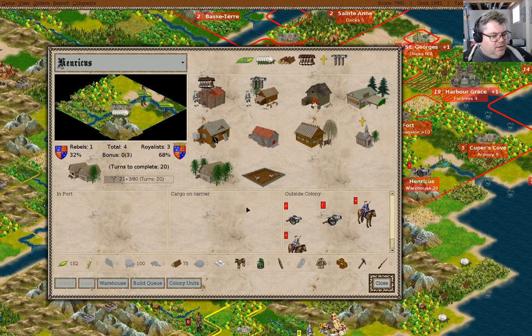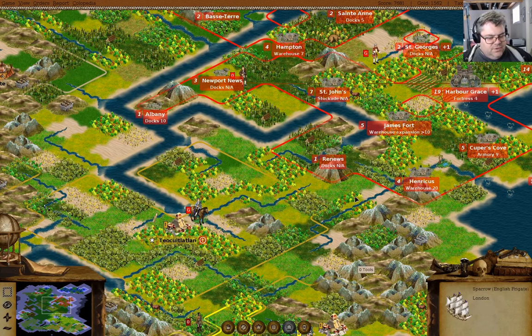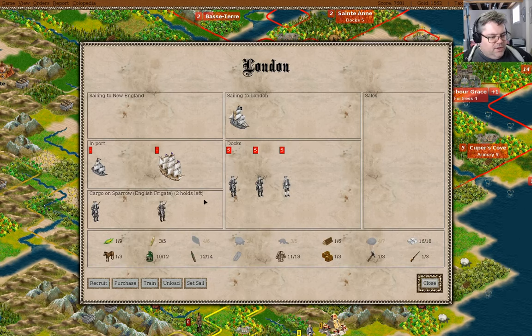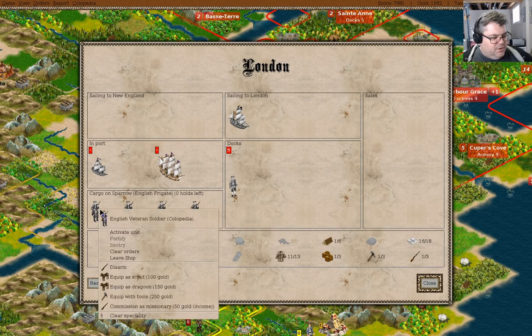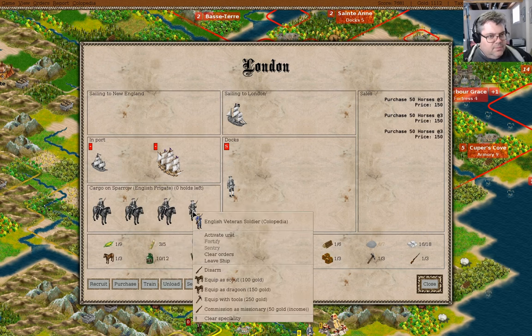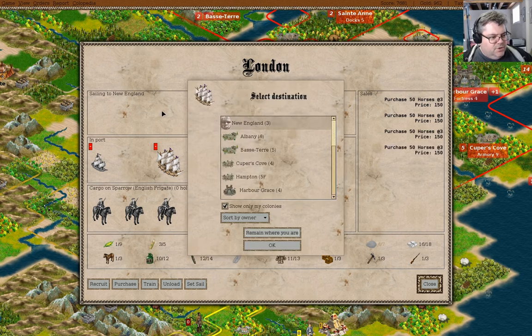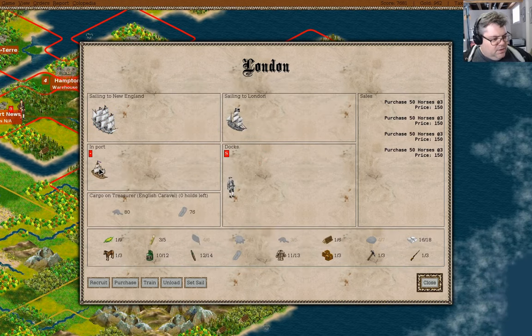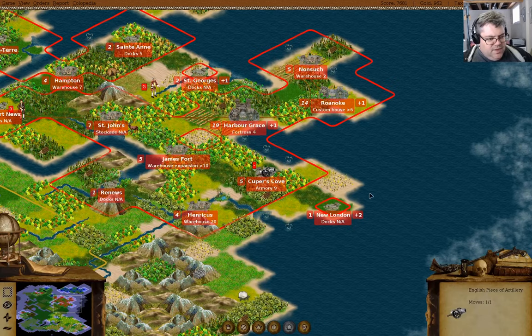We had stuff arrive in Henricus. These four guys are going to load up in here — they're all going to be dragoons. We have enough gold for that. You can go to Basse-Terre. I've got to wait a bit on that boat though.